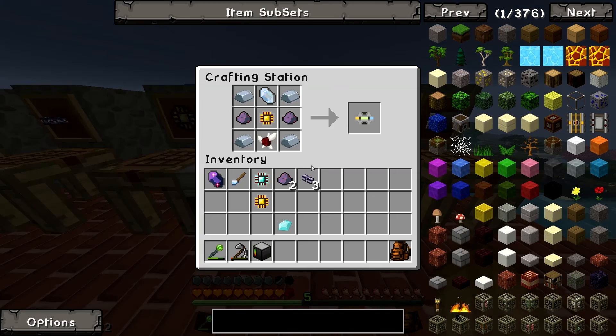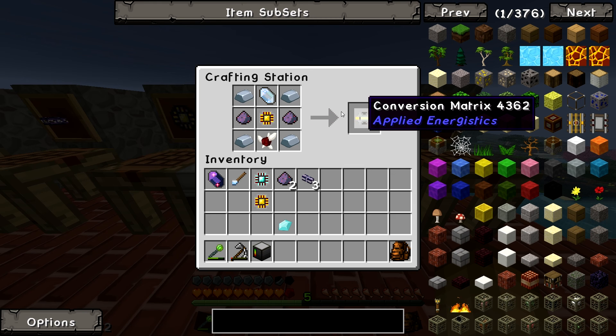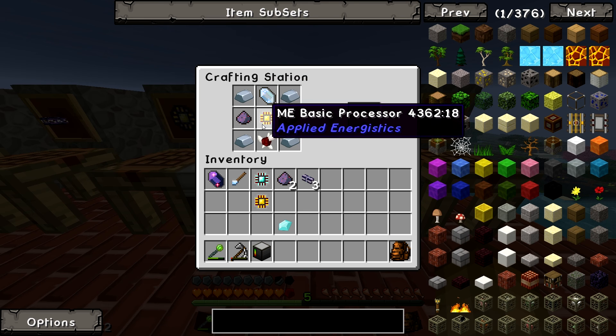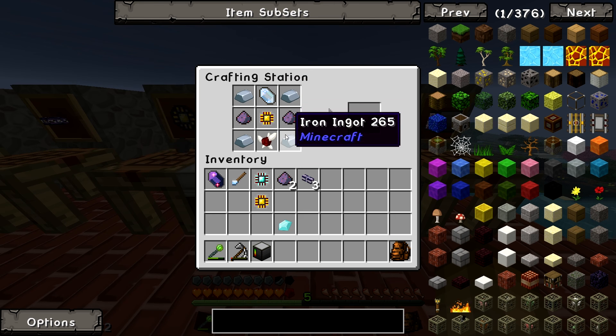Then you're going to make an ME Conversion Matrix. That's four iron, the Fluix Crystals you've already made, the Basic Processor you just made, and the Fluix Dust you just made.